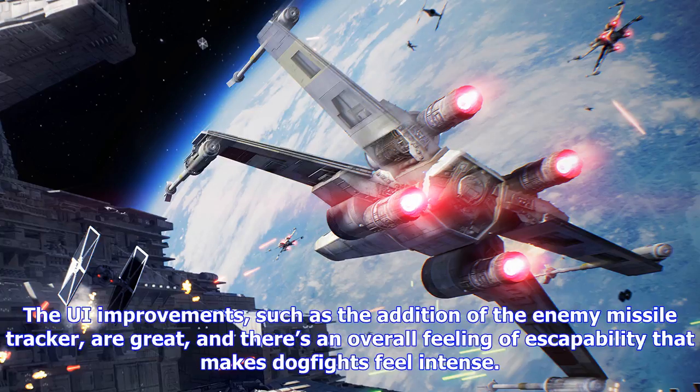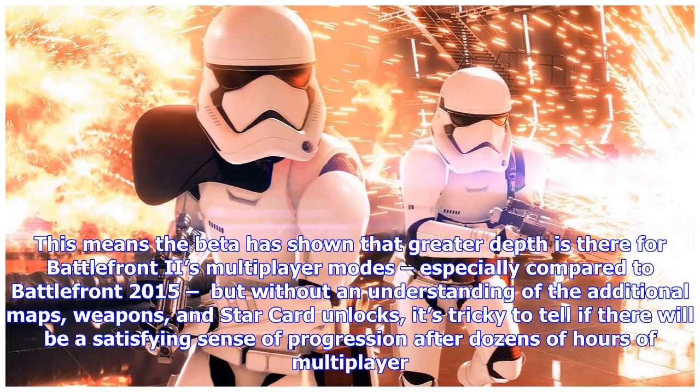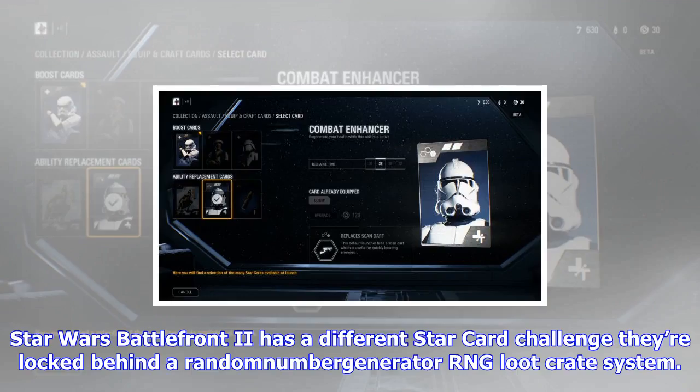I love that the class system has carried over into Starfighter Assault, which means the fighter, interceptor, and bomber starfighters feel different and, in turn, encourage individual tactics. The UI improvements, such as the addition of the enemy missile tracker, are great, and there's an overall feeling of escapability that makes dogfights feel intense. It allows the skilled pilot with a bogey on their tail to have a chance of turning the hunter into the hunted. I also like that you can flip to a rear-view camera to track who's on your six. The beta has shown that greater depth is there for Battlefront II's multiplayer modes, especially compared to Battlefront 2015, but without an understanding of the additional maps, weapons, and StarCard unlocks, it's tricky to tell if there will be a satisfying sense of progression after dozens of hours of multiplayer.